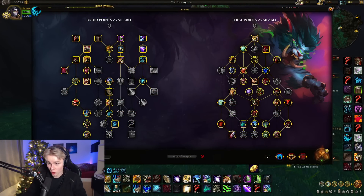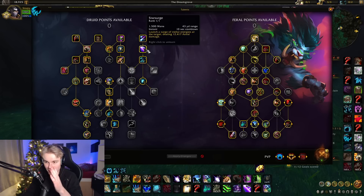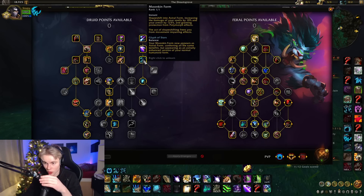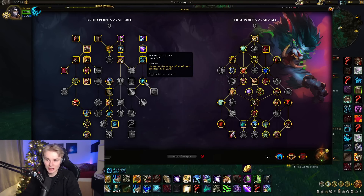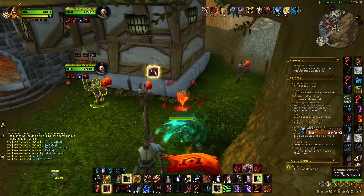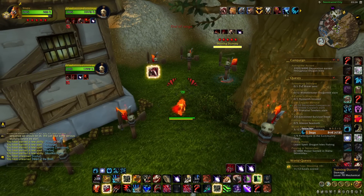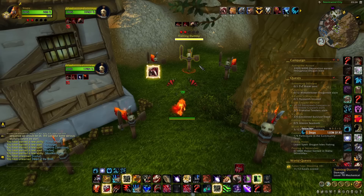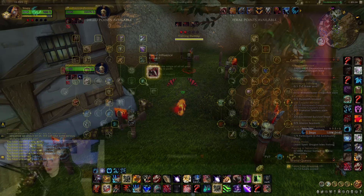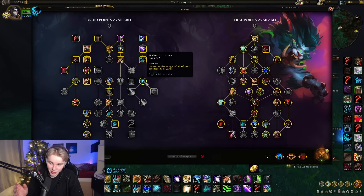The extra range on all abilities is insane when you cleave. It makes it so that even if a team isn't really stacking, you can still cleave them because the radius on Rip is very, very large. It's a great pick. We're also getting the basic stuff: Renewal, Protective Growth, Wild Instincts. This is pretty much the same as the single target build, just instead of certain talents we're getting others instead.